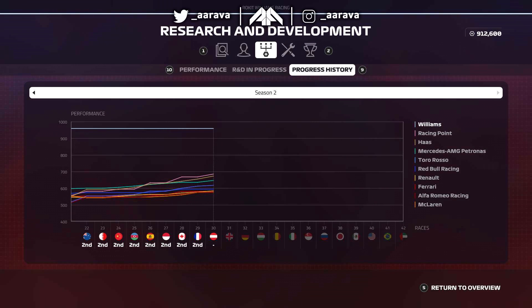This save file is absolutely crazy — we've got Racing Point second, Haas third, Mercedes fourth, Toro Rosso, Red Bull, Renault, Ferrari near the bottom, Alfa Romeo and McLaren. Very mixed up order. We also had some wild driver transfers — Leclerc is in Racing Point, Verstappen and Vettel have swapped between Ferrari and Red Bull. For us, Kubica has been replaced by Russell as our teammate, and we've maintained a ridiculous amount of R&D points.